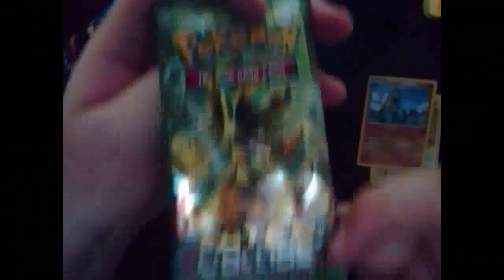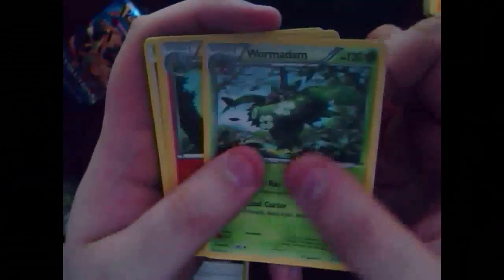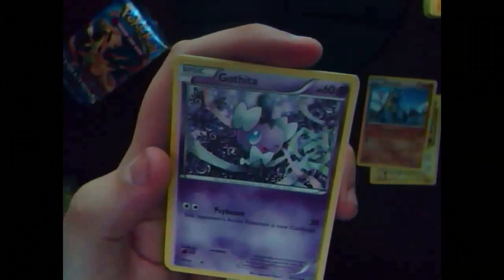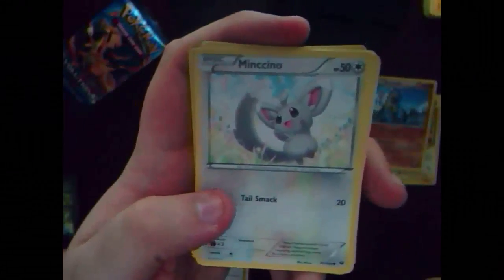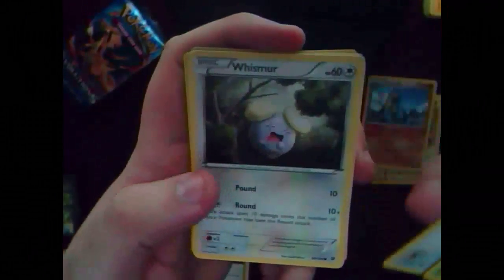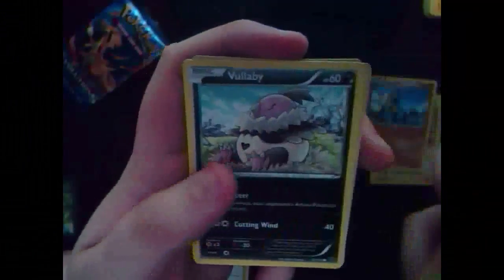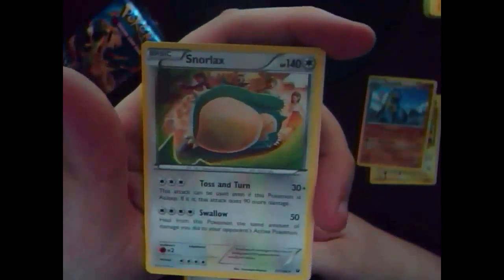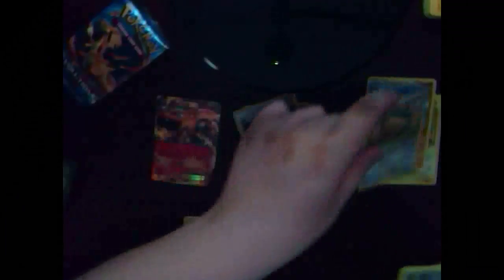Now it is the Fates Collide booster pack. So we got Wormadam, Pupitar, Dewgong, Gothita — I really like that picture, that's awesome — and I got Minccino, Whismur, Fennekin — awesome — Vullaby, a Reverse Holo Bent Spoon, and a Snorlax. That's awesome — Toss and Turn, Swallow. I like that card. I'll take Fennekin off to the side too because I like the starter cards.